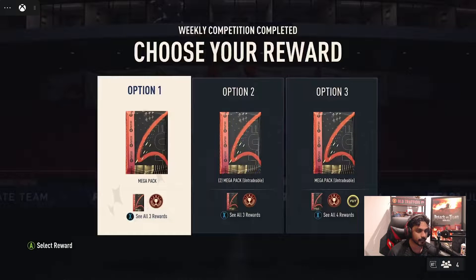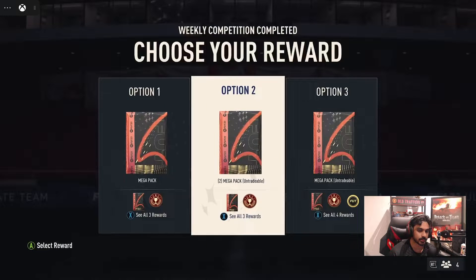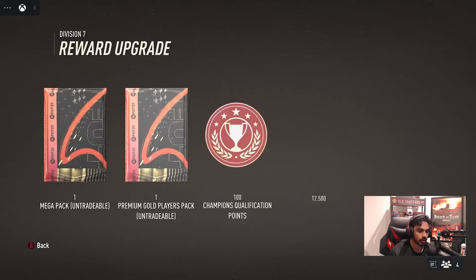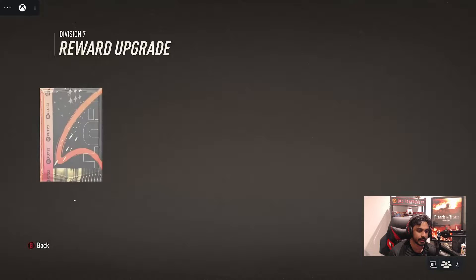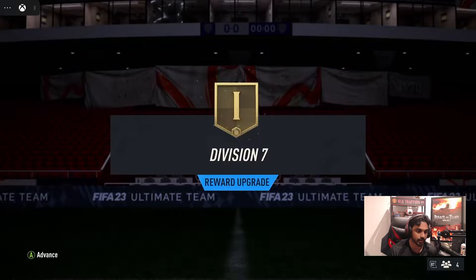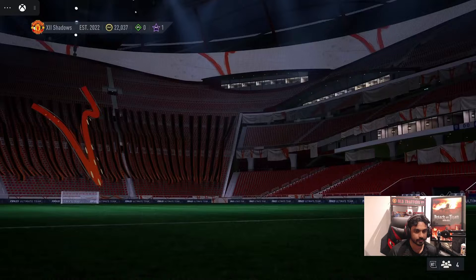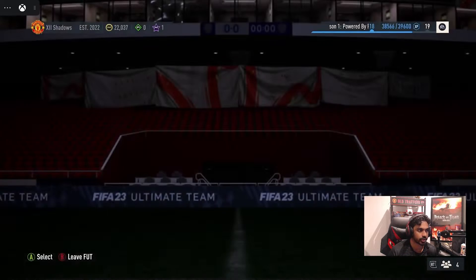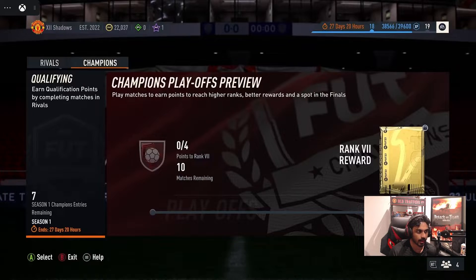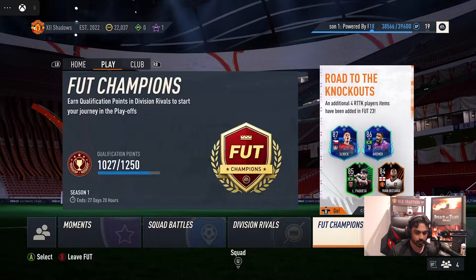I'm going to be taking the tradable rewards — one mega pack, one premium gold players pack. Taking tradable rewards mainly because I want to pack something good and if we can get something, sell it, because I need to build coin value. We also get the upgraded rewards as well. In terms of FUT Champs qualification, I think I'm almost there but not yet, so we'll have to see how that goes. Let's go to the packs.